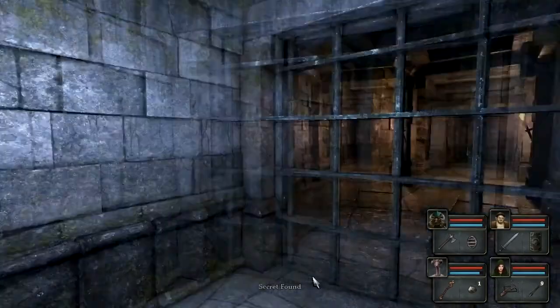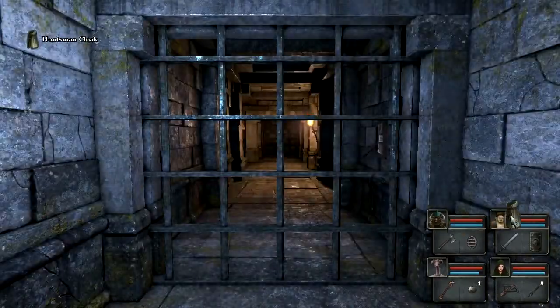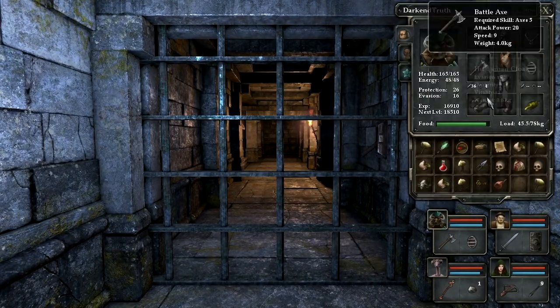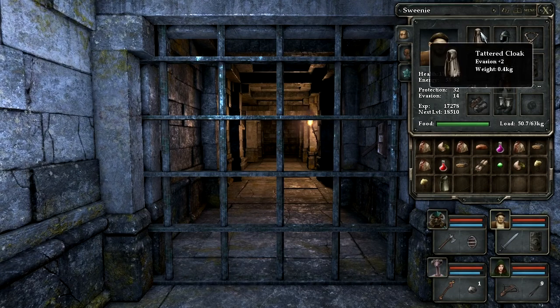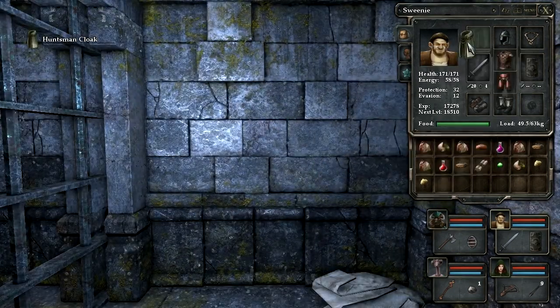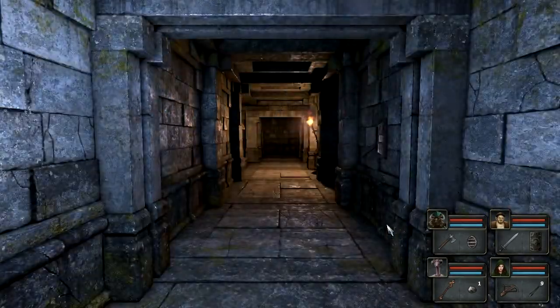I think I heard something else open. Ooh, fire arrows. I wish I had some type of elemental bolts, because I'm using the crossbow. It'd be nice to have that evasion too. I'll drop you. This has evasion, dexterity, and vitality. You guys need health. You guys are getting... And escaped.